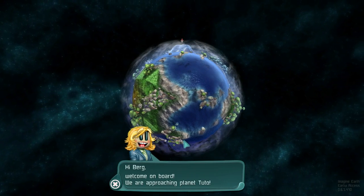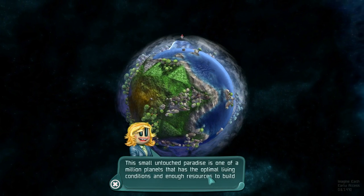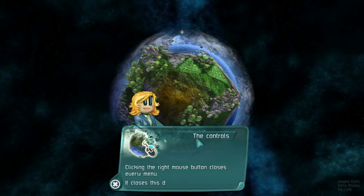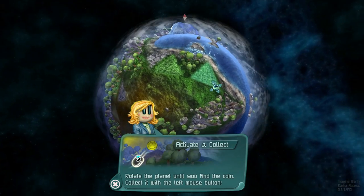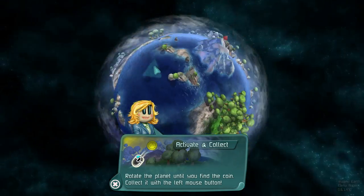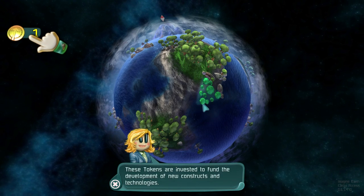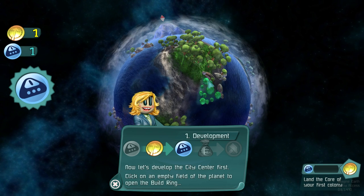The game begins: welcome on board, Berg, we're approaching the planet Tutto. I named my character Berg. This small untouched paradise is one of a million planets with optimal living conditions and enough resources to build up a colony. Your job is to build up and supply buildings. We can right-click to close menus, use the mouse wheel to zoom in or out, and hold down the right mouse button to rotate around. These tokens are invested to fund the development of new constructs and technology — basically they allow you to buy new buildings.